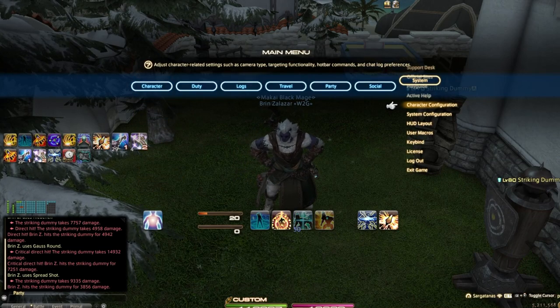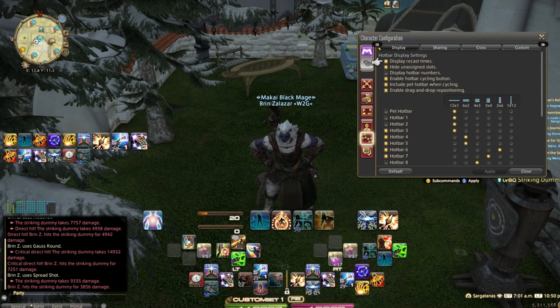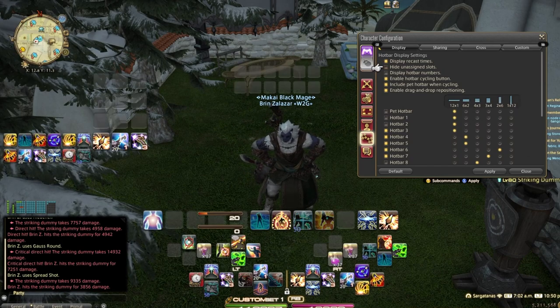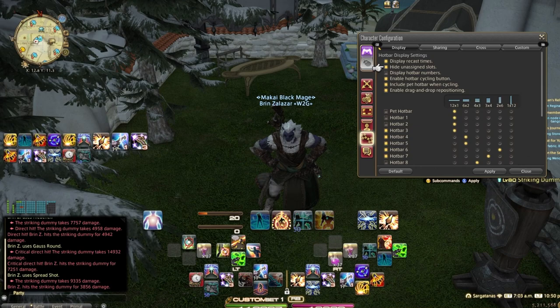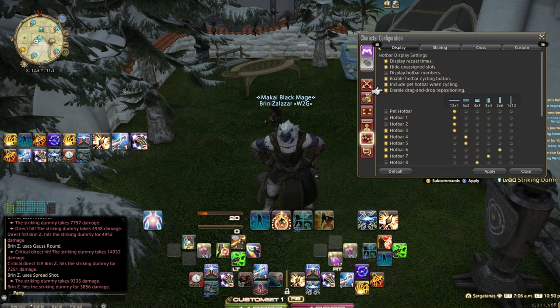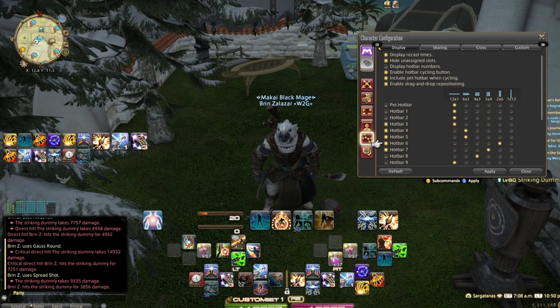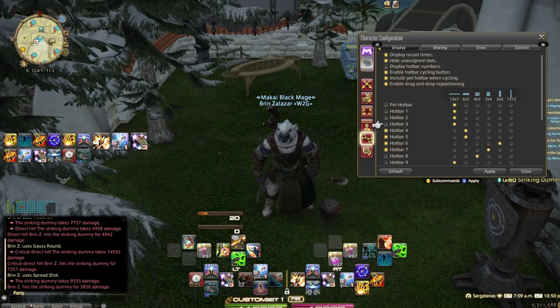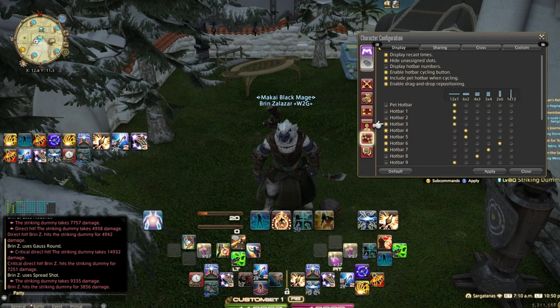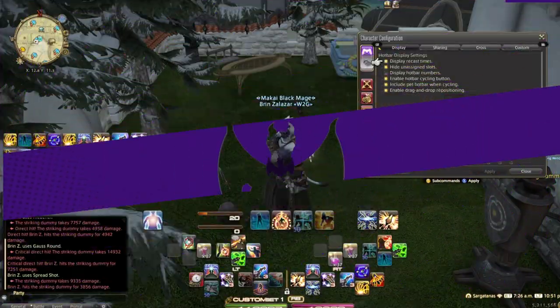Now let's jump back into Character Configuration and hotbar settings. I have display recast times on, hide unassigned slots, and display hotbar numbers — these can all be toggled. I also have hotbar cycling enabled, include pet hotbar when cycling, enable drag and drop repositioning, and hotbars 3 through 7 turned on. This bar is just to communicate cooldowns to me.